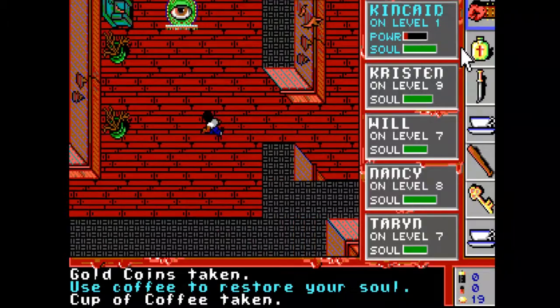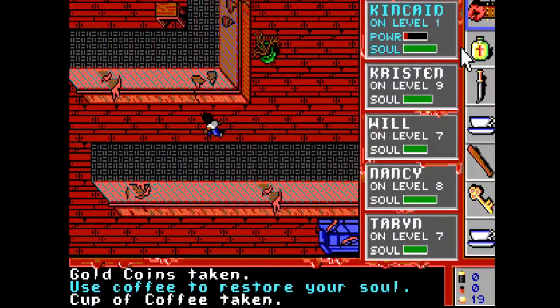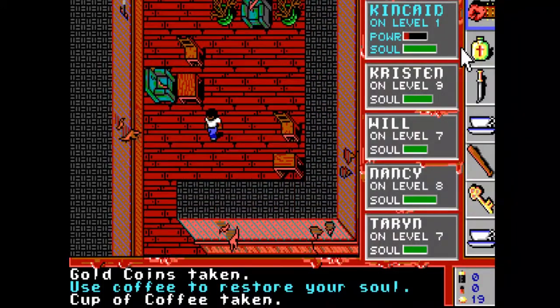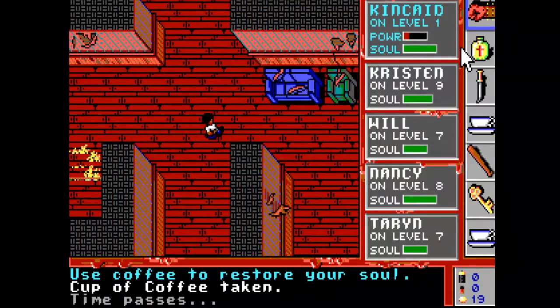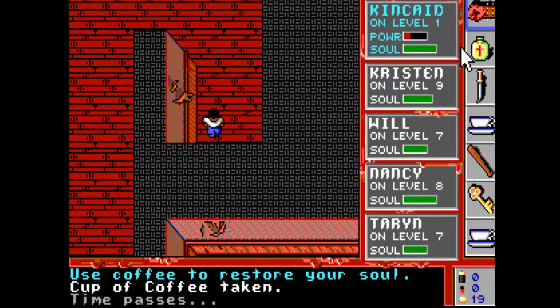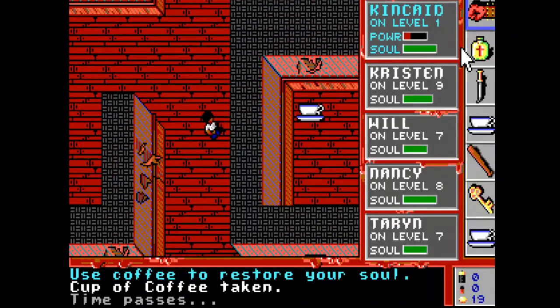I don't know what any of that means. Weird eyeball things on the ground — they should do something, but they don't seem to. There's a thing there but I'm not going to grab it because it's on fire. There was a guy in here I think.